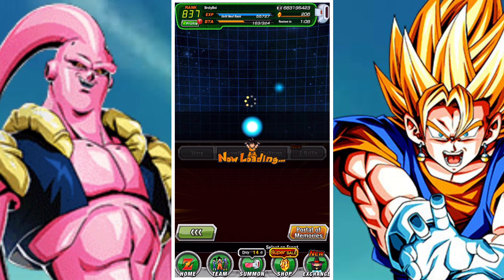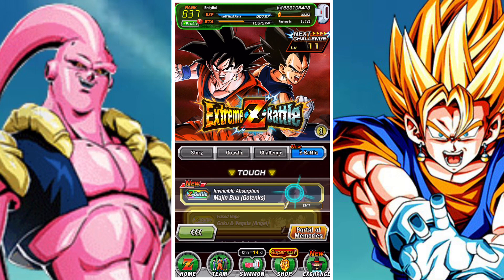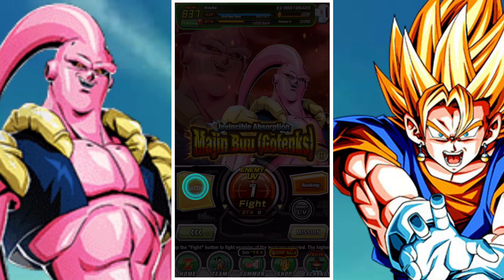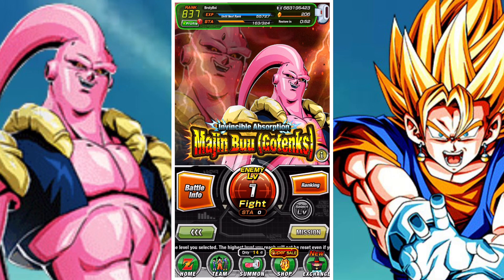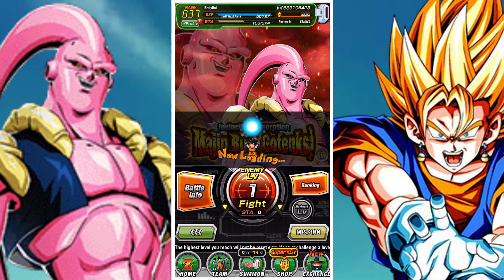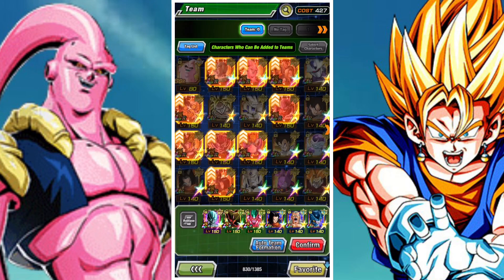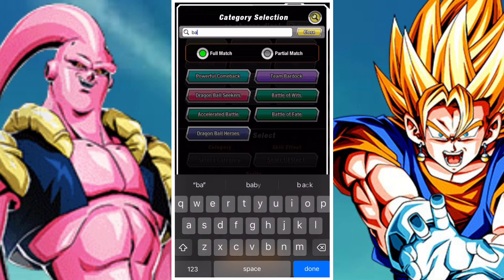Now with any legendary Extreme Z Battle it's pretty straightforward. You need to activate the legendary power link — it's very crucial that you activate it, as you need it to do any significant damage. It's not that the unit needs to have it, it's that it needs to be active. To achieve this you're going to need to incorporate a couple of LRs into your team.